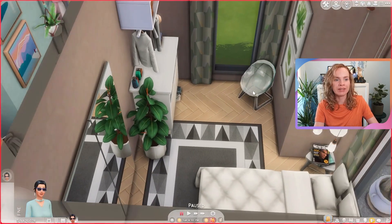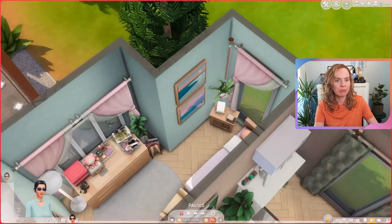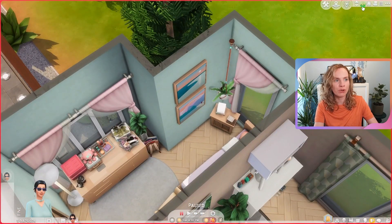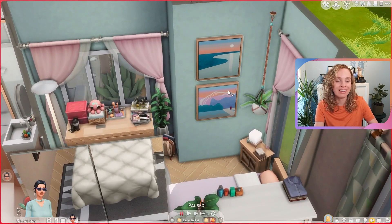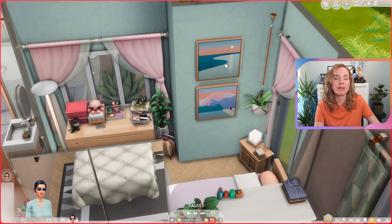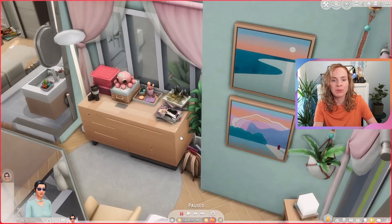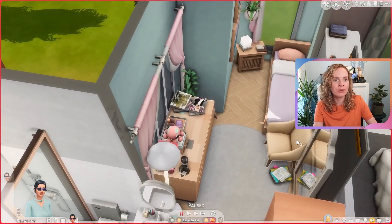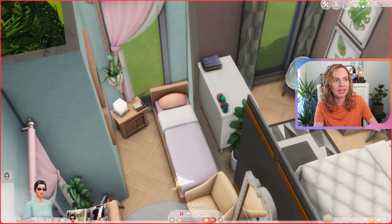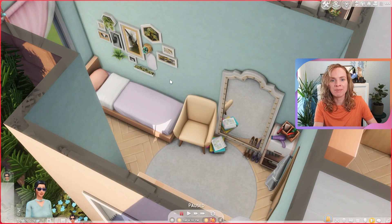I did the pendant lights on one side only deliberately to have it a little bit asymmetrical — I just really like that. We have some large mirrors over here, then a dresser situation and a chair in the corner. Next to this bedroom we have the teen's bedroom, which is obviously a lot more colorful. I was so happy to see how perfectly these paintings from Dream Home Decorator fit into this color scheme seamlessly.